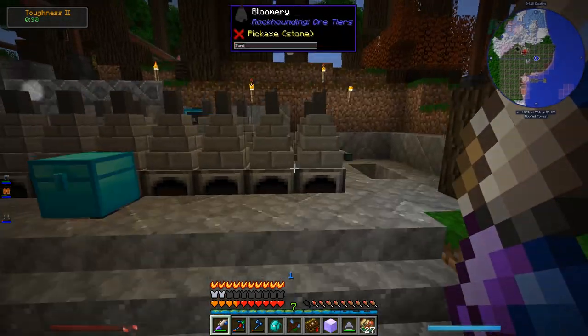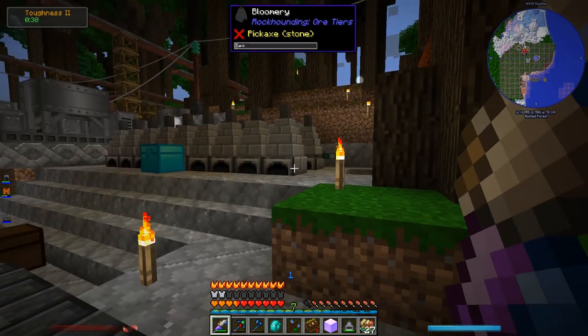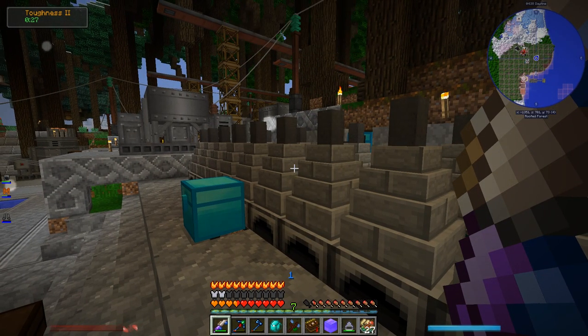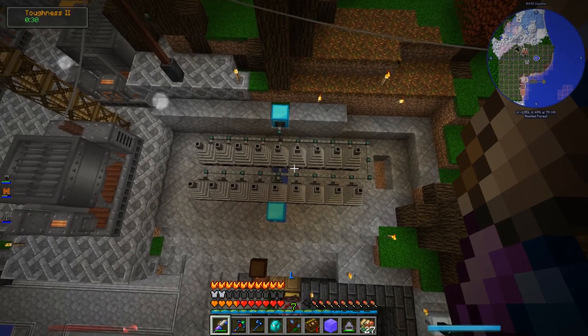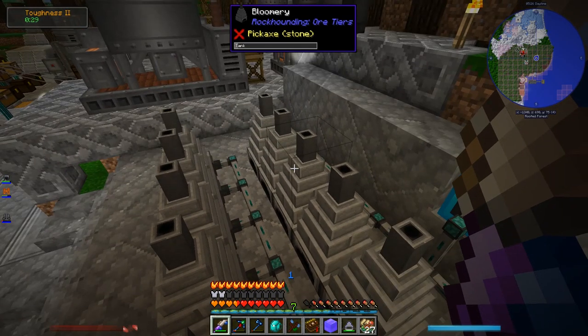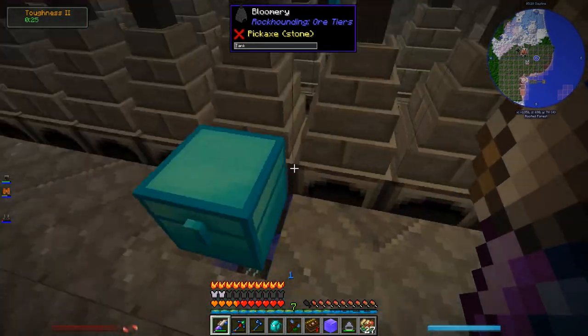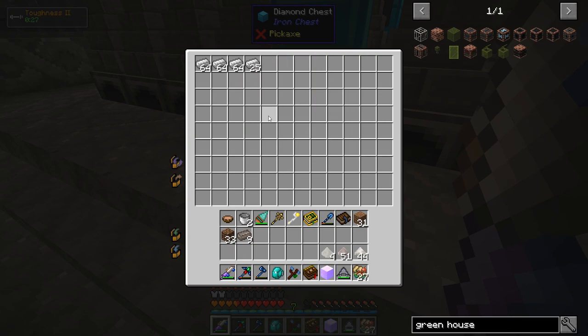I used to have a couple bloomeries over there, but I replaced those with just a massive bloomery system. If you want to process some ore, you throw it in here and it automatically gets round-robin split up between all these different bloomeries and they all extract to here. There's some iron in here — didn't even know that.